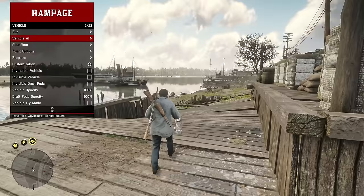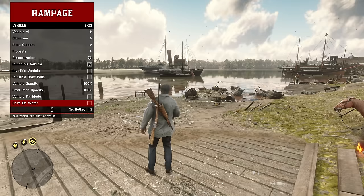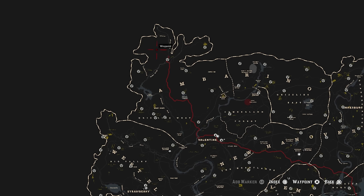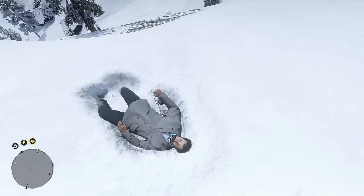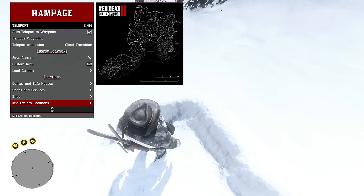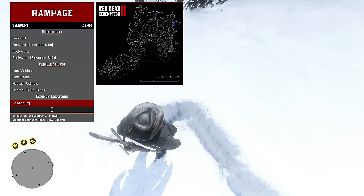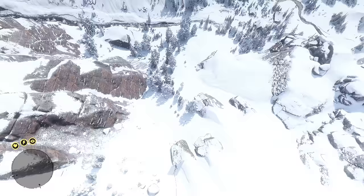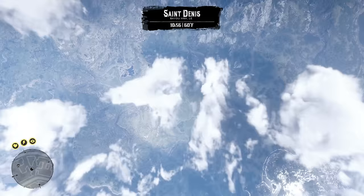Moving on to vehicles — you can make your vehicle invincible and customize it extensively. The teleport feature is very useful: set a waypoint on the map and press to teleport there instantly, or enable auto teleport to waypoint to teleport there as soon as you exit the map. You can choose your teleport animation and save custom locations. Under locations you have every location in the game — towns, camps, safe houses, shops, services like the trapper and gunsmith, and smaller map points.